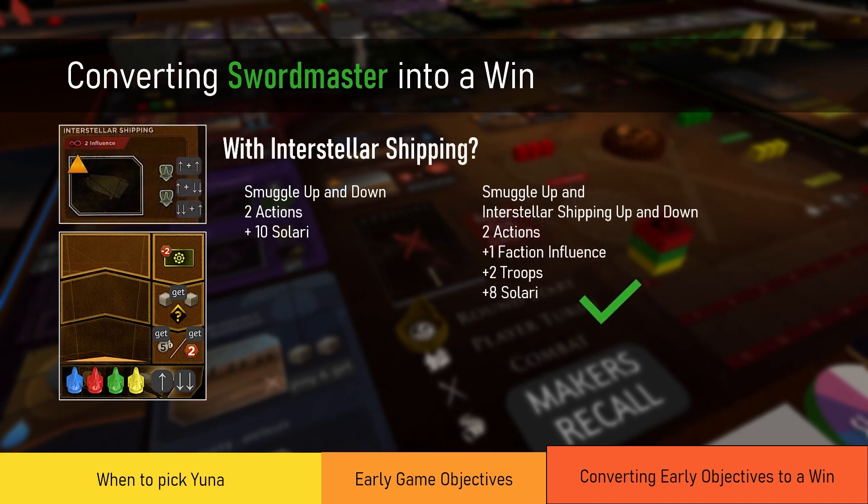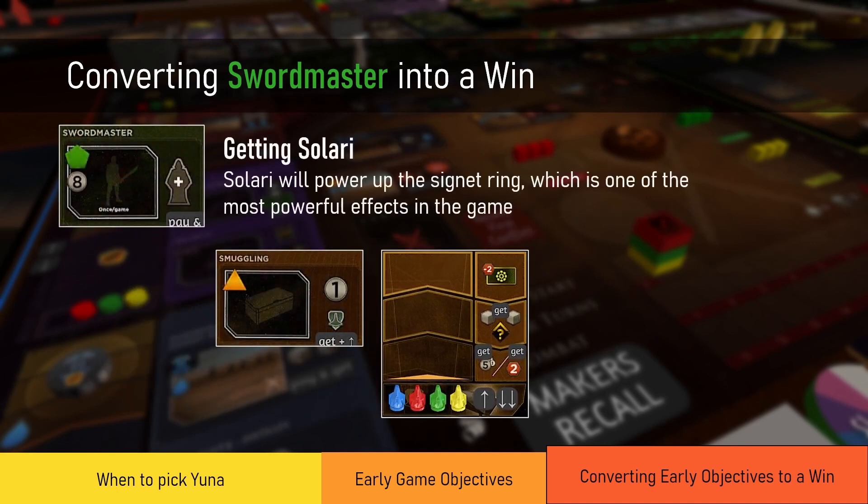However, if you have access to Interstellar Shipping, I do advise going up at least to the second tier to get the faction influence and the troops. This only applies when you have Interstellar Shipping — Smuggling is still a very good action for you in that case. But if you have Interstellar Shipping access, hit at least the second tier. In summary: with Sword Master, use it to either go to faction spaces or to get salary to fuel your signet ring.